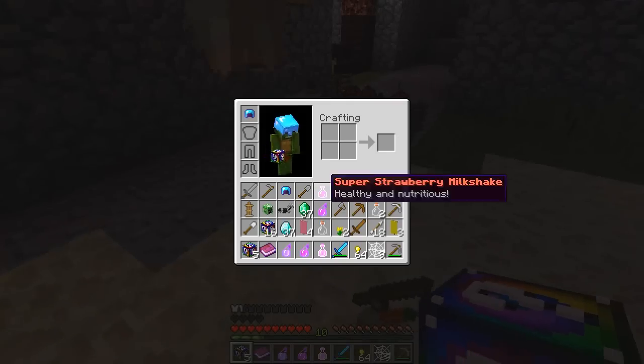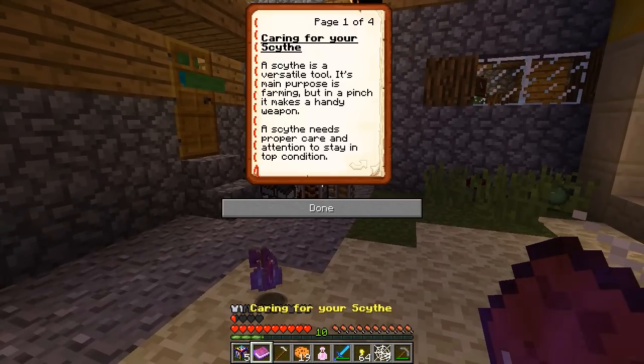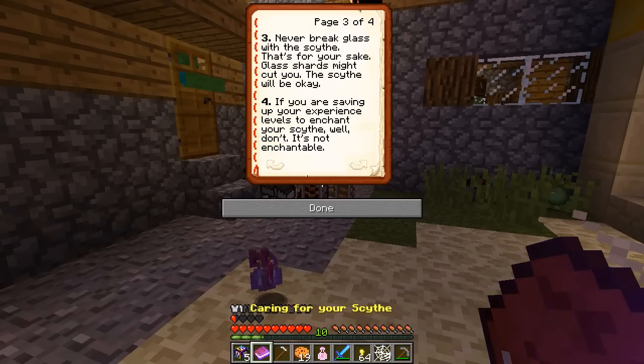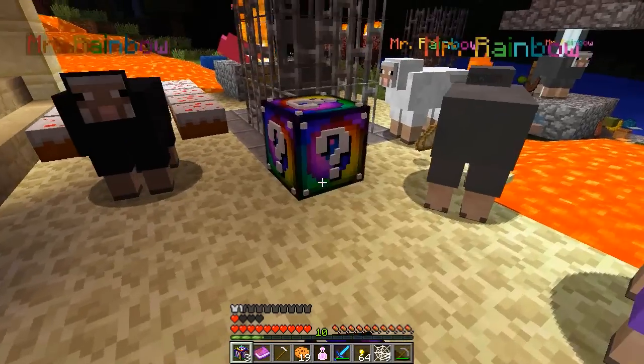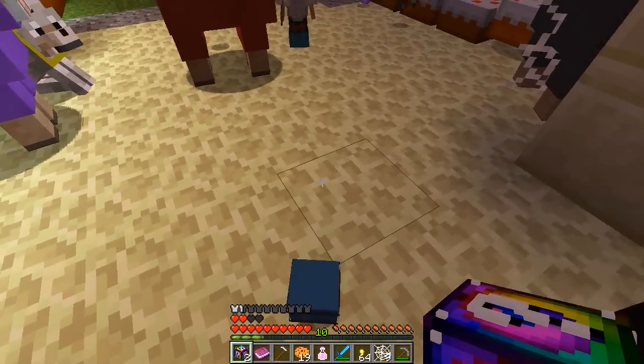Caring for your scythe — and I got a scythe. Let's see what the scythe does. A scythe is versatile — its main purpose is farming but in a pinch it makes a handy weapon. It needs proper care: clean your scythe daily or every other day, avoid hitting creepers with it because explosions knock the head off, never break glass with it, and it's not enchantable.